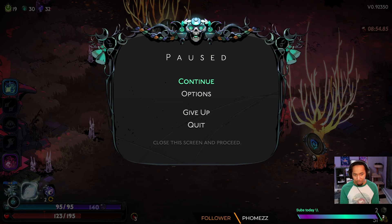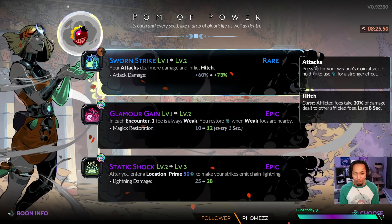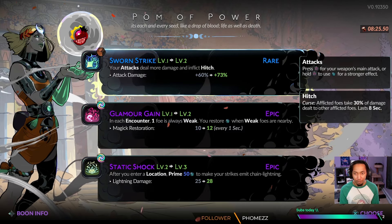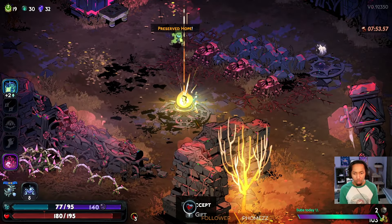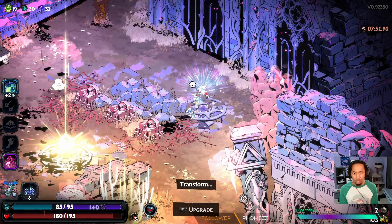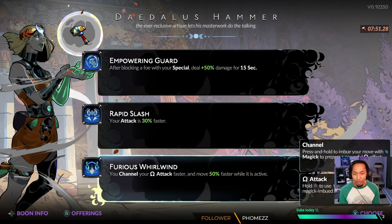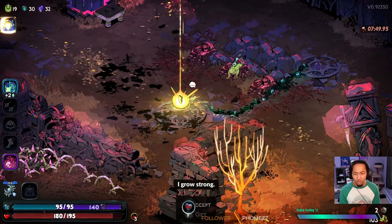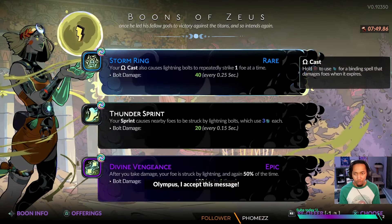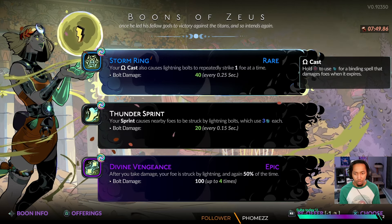My next god boon is a choice between Zeus or Hera. I don't really want to get Hera just yet, so I'm going to go for Zeus instead. With the Palm, we're going to increase the damage of our attack, which also frees us of the prime we had initially. Just before Zeus, I happen to see a random Ash off to the corner — we can transform these into major finds, which turns it into a hammer, probably the biggest hit we could possibly get. We get Furious Whirlwind, which gives us even more channel speed and lets us move faster while channeling.